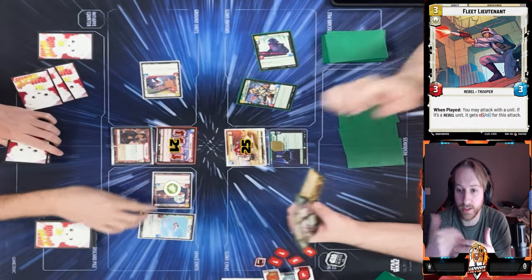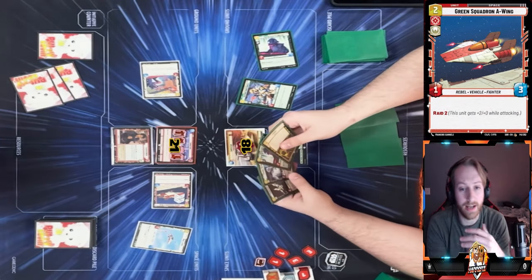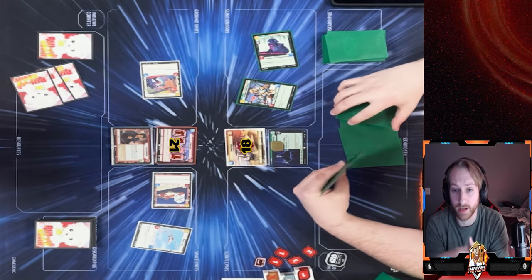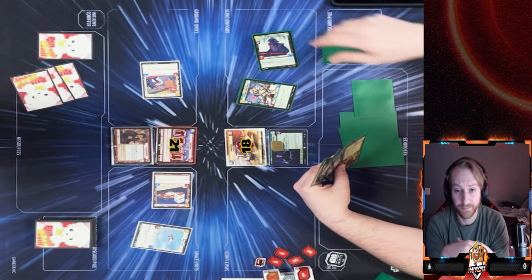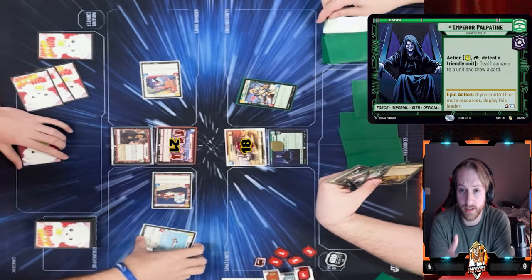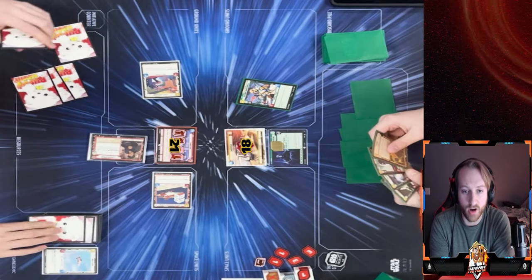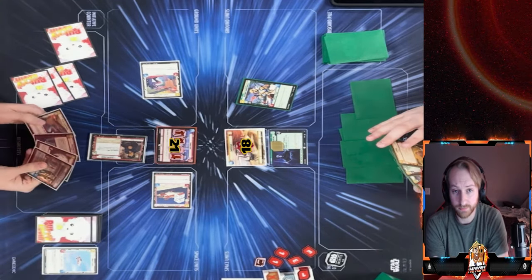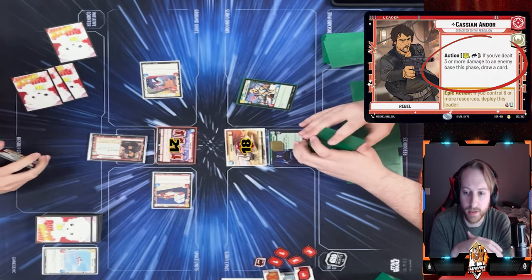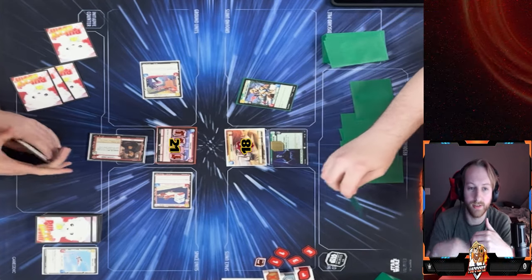He deals two damage to the Super Laser Tech using Palpatine's ability — he can pop it without waiting for me to put a unit down. I play Fleet Lieutenant and deal seven damage with Green Squadron A-Wing, doing a ton of damage in just two attacks. He then uses Palpatine's ability — essentially free since it readies back — draws a card, and takes out my Wing Leader.